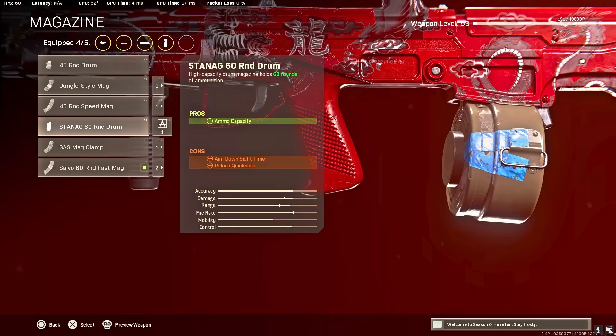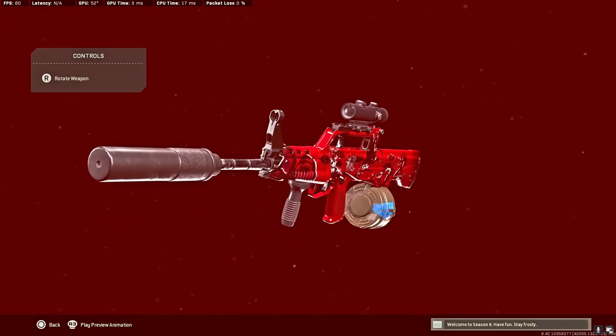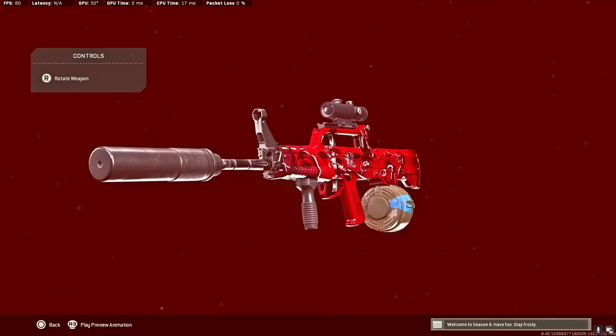Magazine: 60-round drum. The QBZ shoots relatively fast, so you're going to want to run the 60 if you're playing squads or trios. If you're playing duos or solos, go with the 45-round. I was playing quads so I went with the 60. That is the best QBZ class — definitely top three meta ARs for sure. It shreds at medium range and does pretty well at long range too. Hope you enjoy the video — see you on the next one.